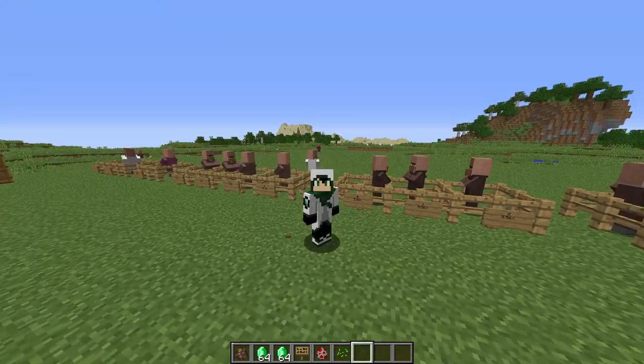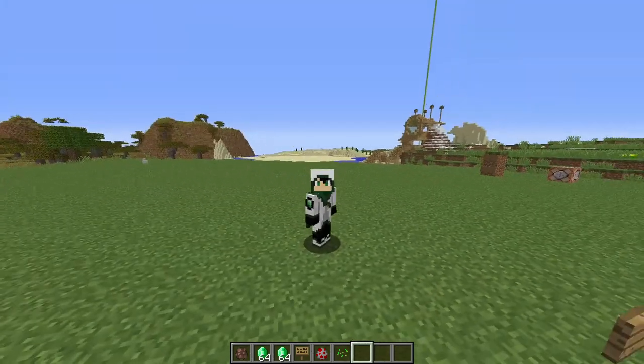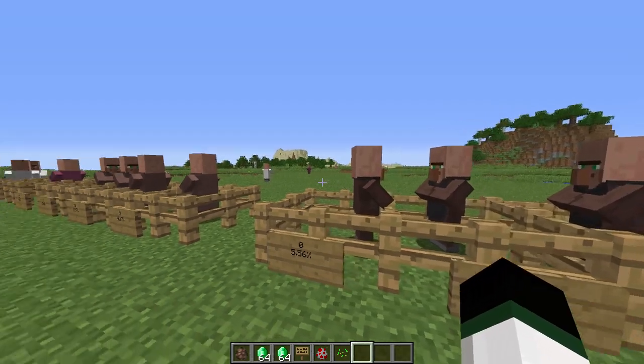One thing I wanted to mention: this tutorial is as of 1.13, which is the version I'm actually using. In 1.14, the next update, we're getting the Village and Pillage update, which is going to be so big for villages. This could all change in the next update, so this will be very useful for you until then, when all the trades and professions could actually change. Everything we know about villages is going to be thrown out the window because it's going to be a massive overhaul of how villagers actually work.